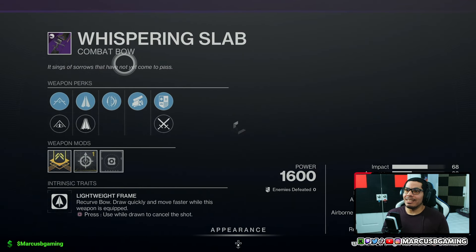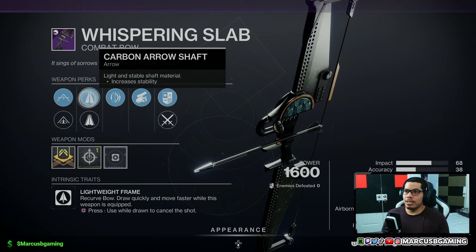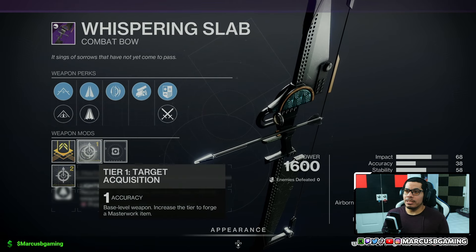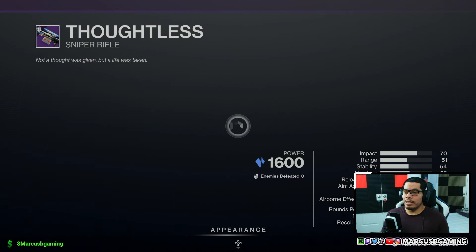Moving on to the legendary weapons. Got a Whispering Slab with high tension string or polymer string, carbon arrow shaft or helical fletching, Archer's Tempo, then Swashbuckler with an accuracy masterwork — that's actually a pretty good roll for anywhere.